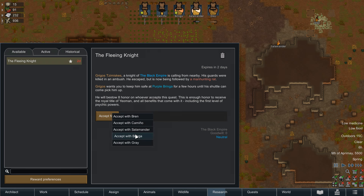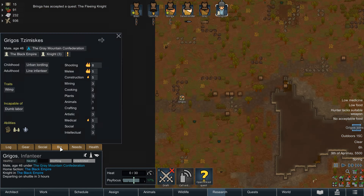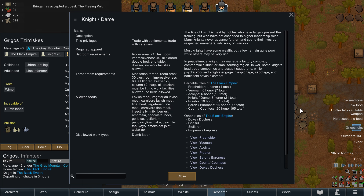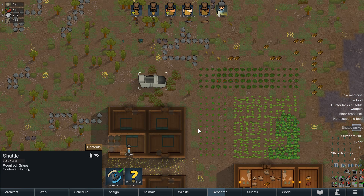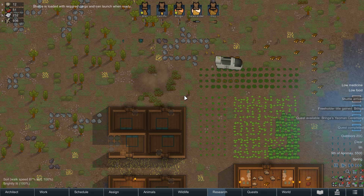So what does honour do? It's a currency to increase your ranking within the nobility, or call in favours. Honour can be earned on pawns via quest rewards, or by exchanging gold or prisoners with an Imperial Trader known as a Royal Tribute Collector. They occasionally appear as long as you aren't hostile with the Empire. A freeholder is the lowest title and is automatically granted when a pawn earns even a single point of honour.